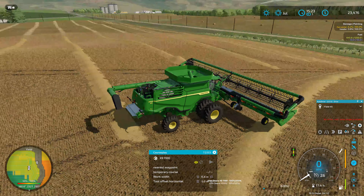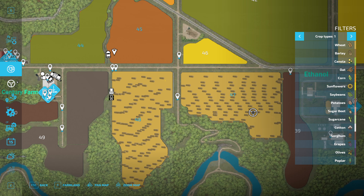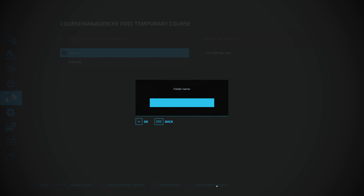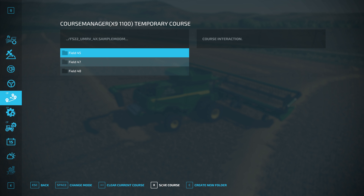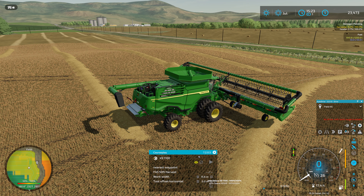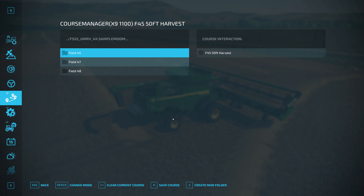I don't remember how much I did myself, so let's go ahead and save this course before I forget and get rid of it. That was field 45 - let me create a new folder, field 45, and we'll save this course as 'Field 45 50-foot harvest.' Now that we got that taken care of, I might have to do a little baling ourselves here.